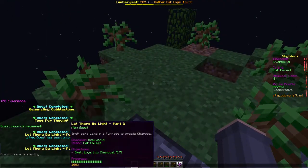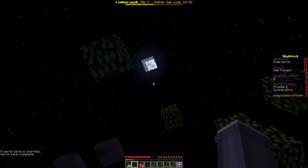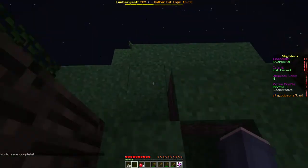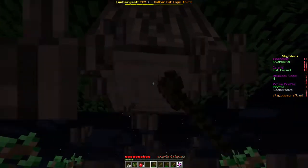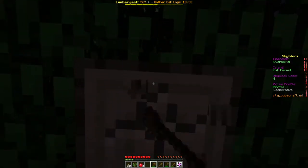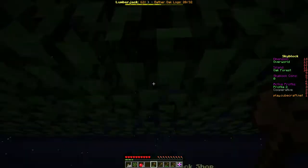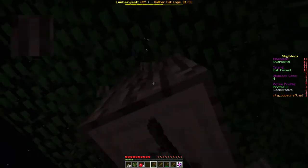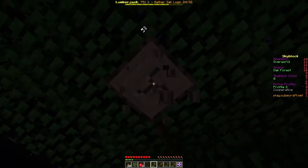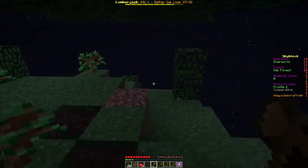A world save is starting — it'll save our world. Nice. There's another sapling over here, yoink! Let's cut down some of these trees. We need 32 and we've hit 20. We get between four and six wood per tree so even if we're unlucky we'll make it. From this tree we're at 27. Now we need to wait for one more tree.